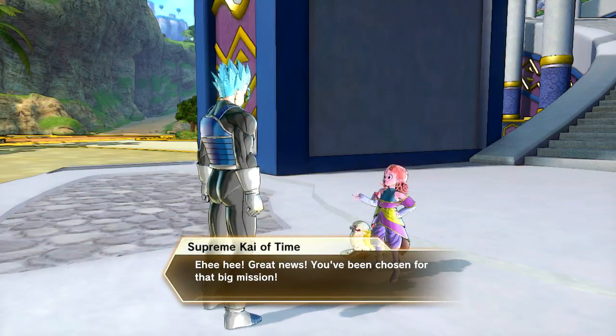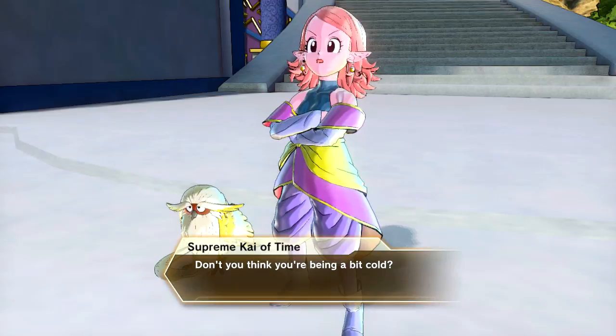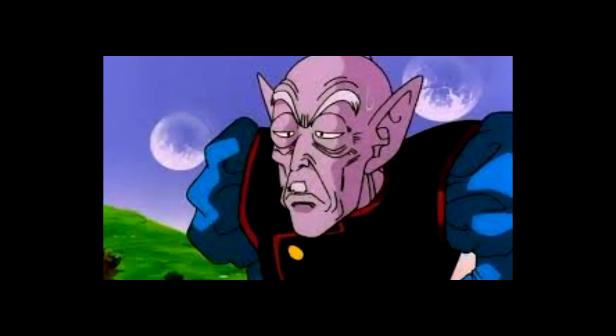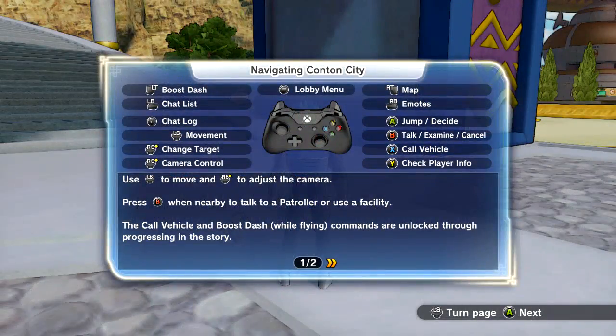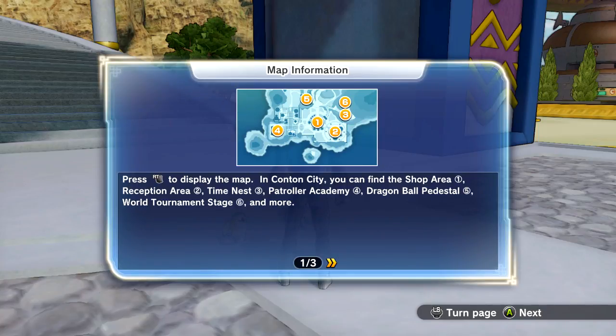I've been chosen for this big mission. I skipped that cutscene accidentally — I'm sorry. Need to find an old man; I'm guessing it'll be the Elder Kai — the little moustache guy. I haven't even mentioned that I'm playing on PC by the way. It's a massive city with loads of events going on all the time.